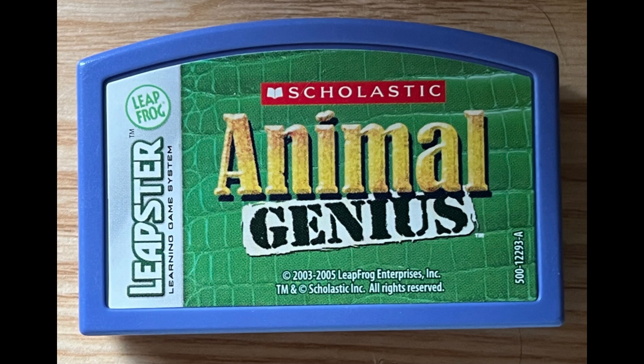When you find the animal, touch it with your pen. Clownfish hide in sea anemones.